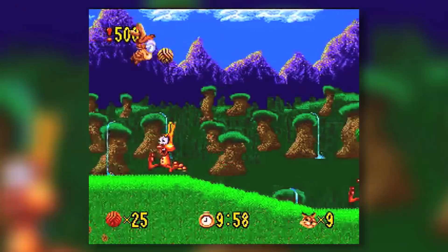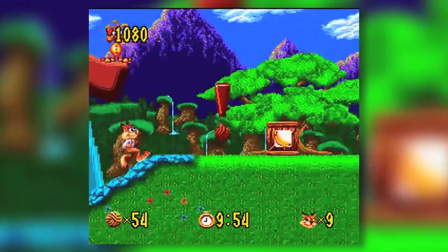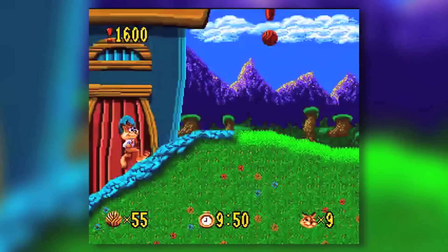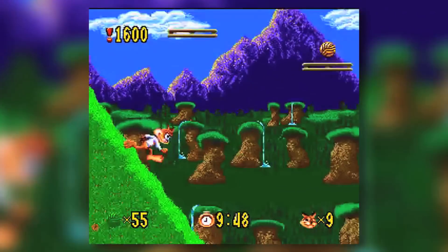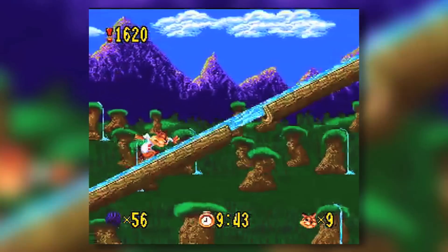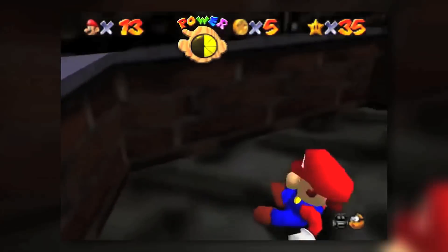Take for example the now-notorious Bubsy titles. As many YouTubers have noted, the games are frustrating because you're too zoomed into Bubsy to tell where you need to go, and you oftentimes can't see the enemies who hurt the character. No matter how well you might be able to control the character, it doesn't matter because you don't know where to go and how it will affect your character. In a 3D space, this also becomes a challenge, as designers aren't aware of where a player might be looking with the camera.